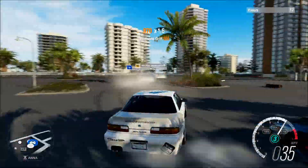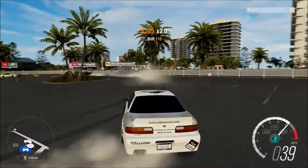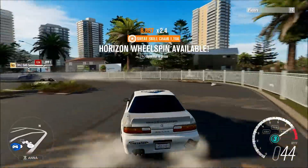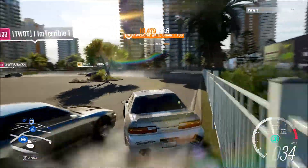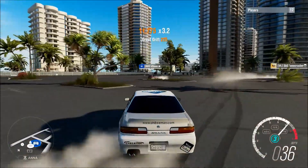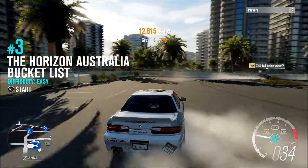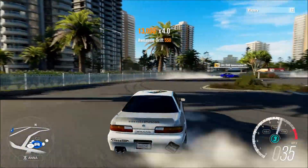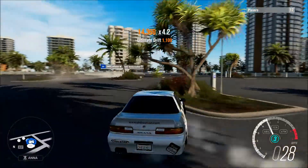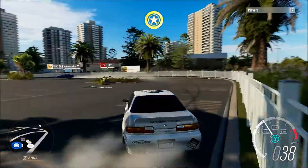We are back drifting again, we're in the 240 coupe like the last few episodes because I'm in love with this car. We got another guy in a 240 coupe also with the wide body, we're going to get this started. This guy does seem pretty good, it's just that he's in the faster pace car — like my last few drifting videos. When he goes ahead I can't keep up; my car is way slower. I built this car to be slow but easy and fun to drift.